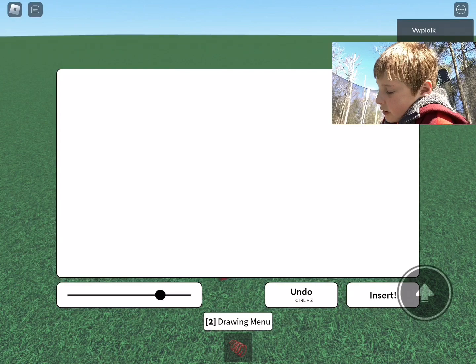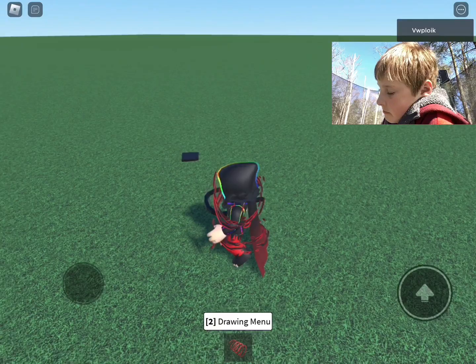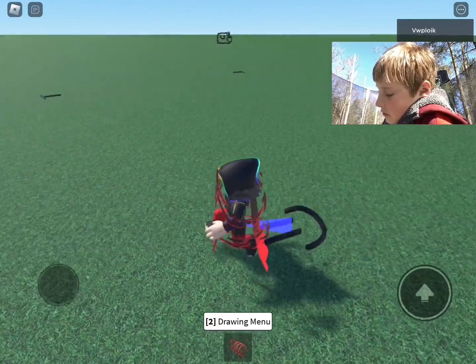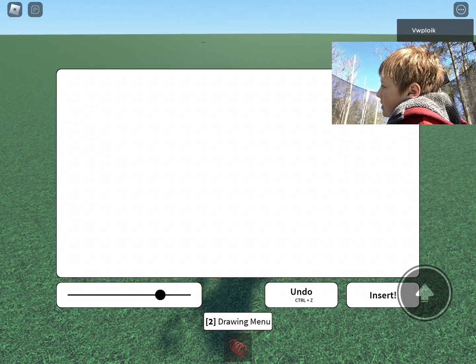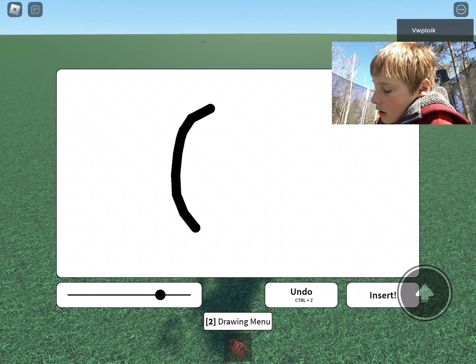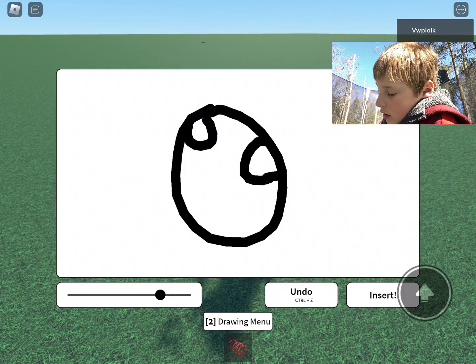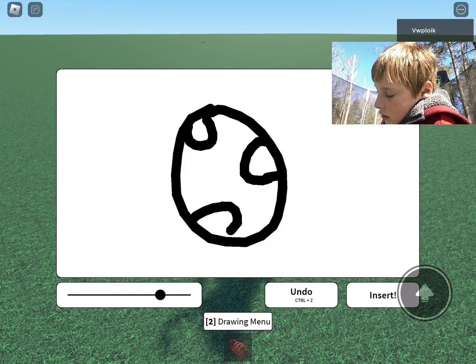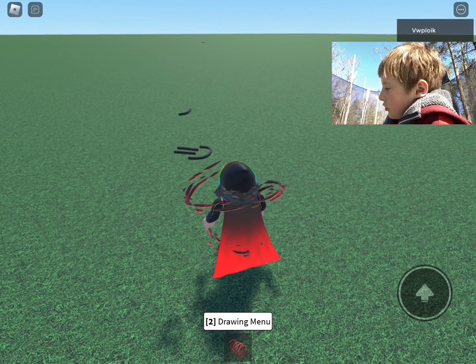Okay so it's a face now. Okay now what should I draw? A soccer ball. I don't know why there's just a random one in the middle.